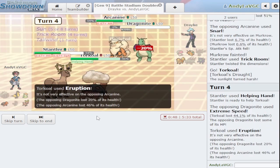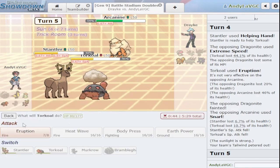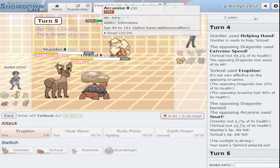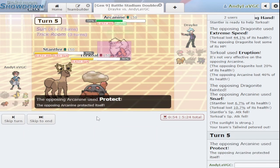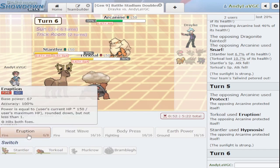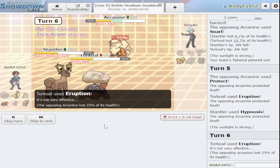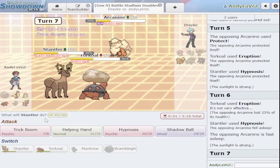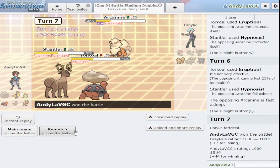All they have left is Arcanine. Let me click hypnosis — there's a good chance I'm slower depending on how they're training their Arcanine. Oh they just protect — that's pretty mean. I've gotta go for hypnosis, that's all I can do. I think maybe we can win this if we're lucky. Am I slower? Yeah. What's gonna do more — shadow ball or helping hand? I think helping hand KOs.